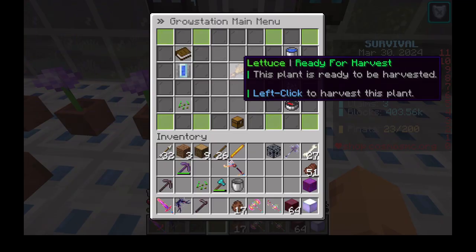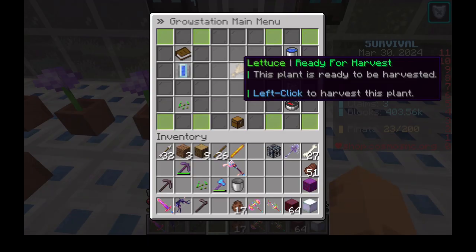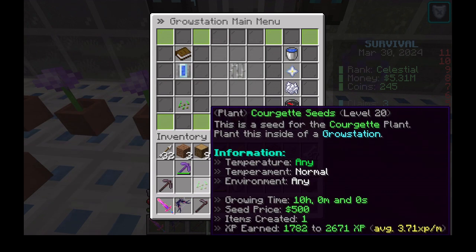Right-click on the ready-to-harvest grow station. A single crop will be displayed as a wheat bundle. A growing and not-ready-for-harvest multiple crop will have the same wheat bundle. The crop will be moved to your inventory and we will see the iron bars displayed in the center box.